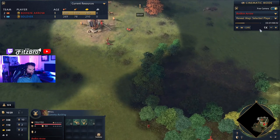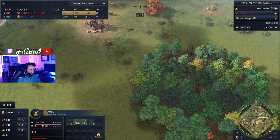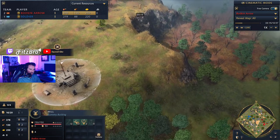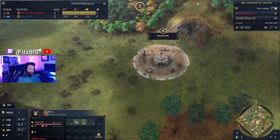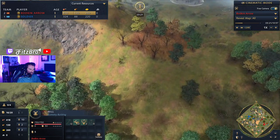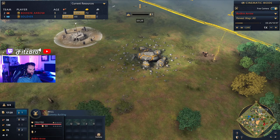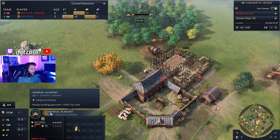Out there hunting, let's reveal the map and take a look. We have three sacred sites across the middle of the map. If you hold those for 10 minutes, it equals a victory, but you cannot capture them until the third age with a priest. Bodkin Arrow is putting down his economic landmark — the Imperial Academy.